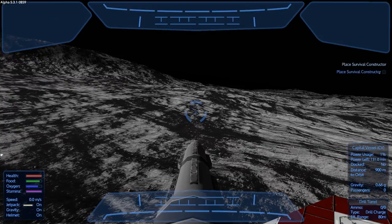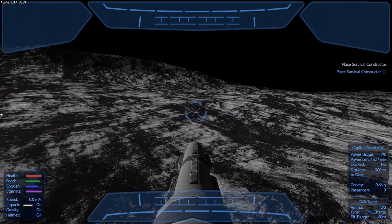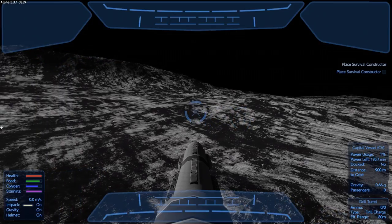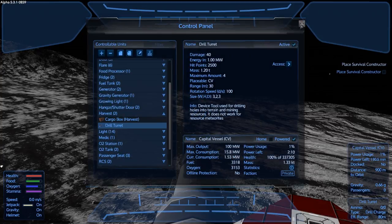What's up space cadets, this is KJ48 and welcome back to my Imperial Galactic Survival let's play. Last video I got my capital vessel and I started using the capital vessel mining laser to mine asteroids. This thing is unbelievably cool — you guys need to go back and check out that video if you haven't already. Mining the asteroids with this laser is the best thing ever.